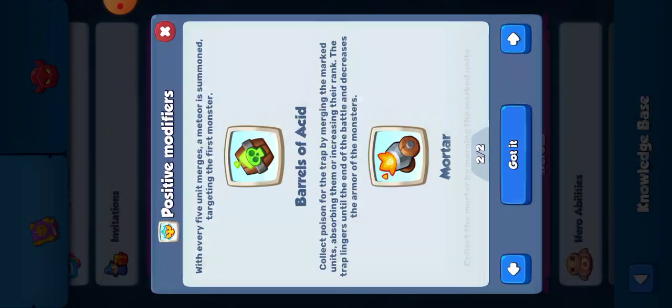So what ends up happening is if you can get the required amount, a trap will linger until the end of battle. Until the end of battle doesn't mean until the end of that round - it literally means until the end of the game, until the end of all of your co-op stages. So it's actively kind of important that you get these, because it will help your entire game.